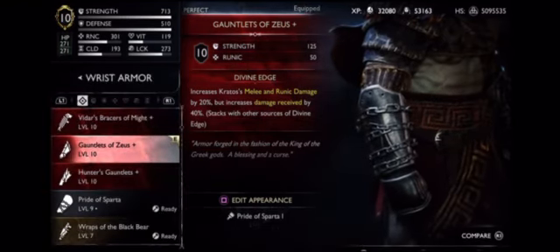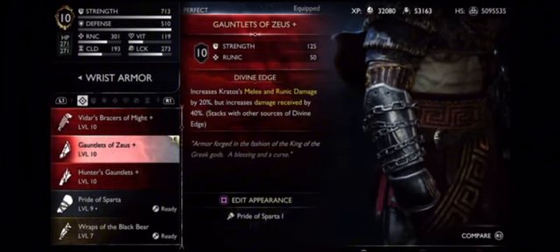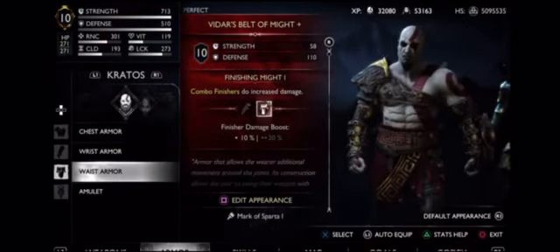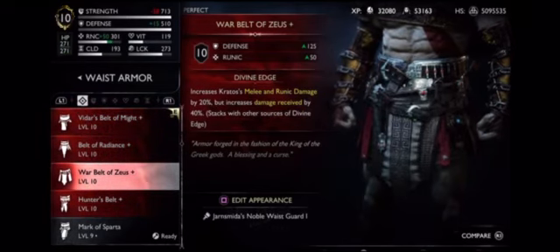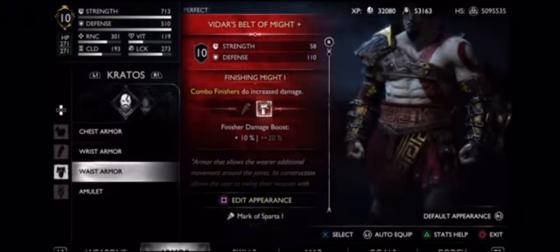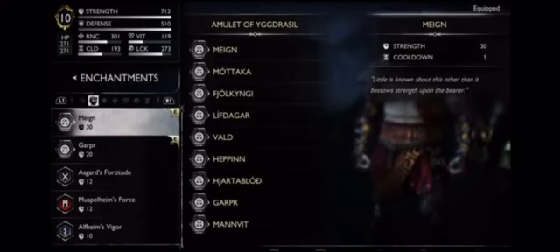The Gauntlets of Zeus increase your damage by 20% but you take 40% more damage. For the bottom piece it's really your choice — you could use the Belt of Zeus, but for Radiance I'm personally using the Adars. For amulets, you want to make sure you beat all the berserkers in New Game Plus.